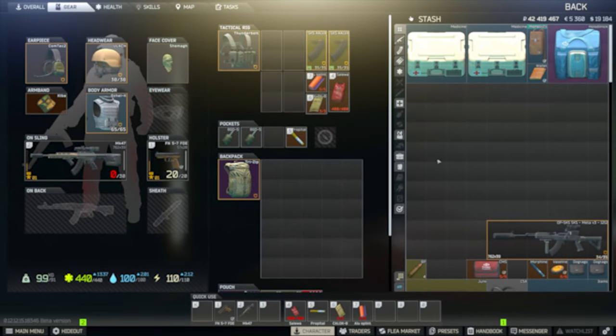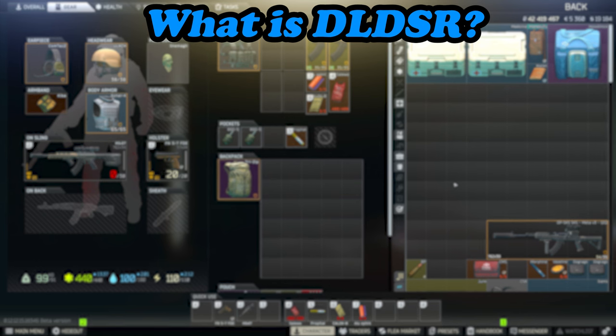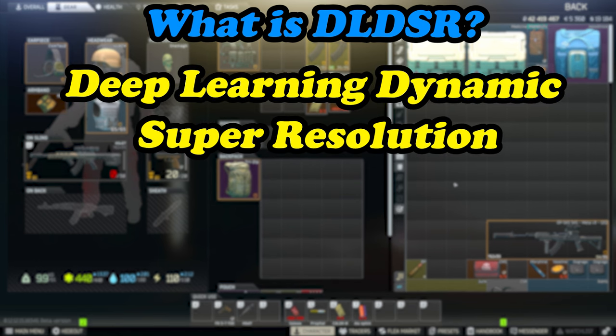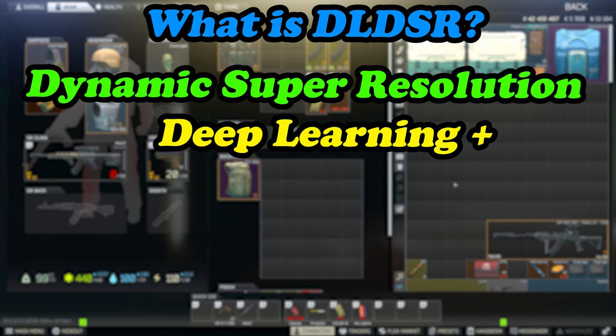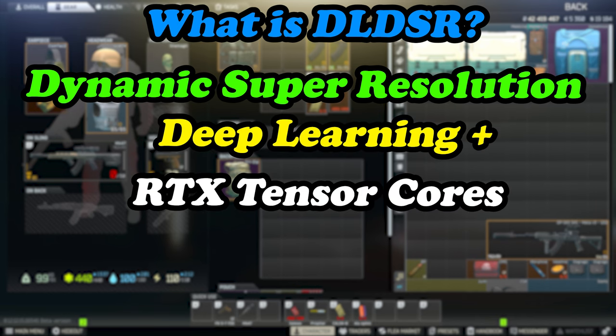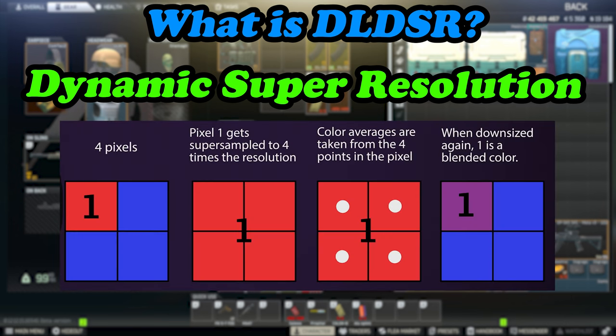So what is DLDSR? It stands for Deep Learning Dynamic Super Resolution. Dynamic Super Resolution has been with Nvidia for some time, but what's new is the deep learning part. This uses the tensor cores on RTX cards to run increased resolutions. The basic premise is it takes one pixel, super-samples it up four times the resolution, grabs all the color averages from those four extra rendered points, then downscales it back to your native resolution, blending all the colors to give you increased fidelity.